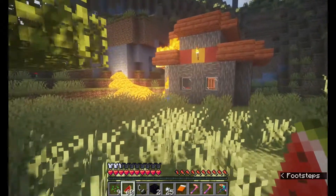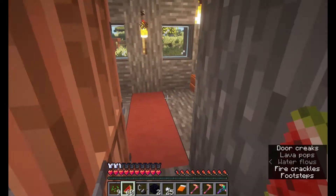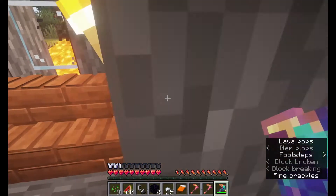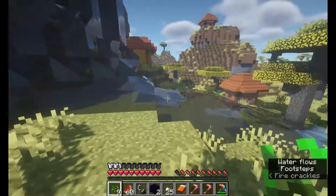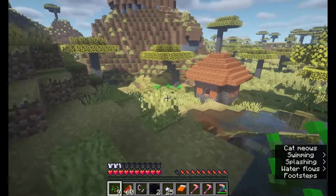Their house is already burning down. They literally have a house right by a pool of lava — that's not even smart at all. I really just like the look of this enchantment on this golden pickaxe, so I'm going to keep it just for the look of the enchantment.